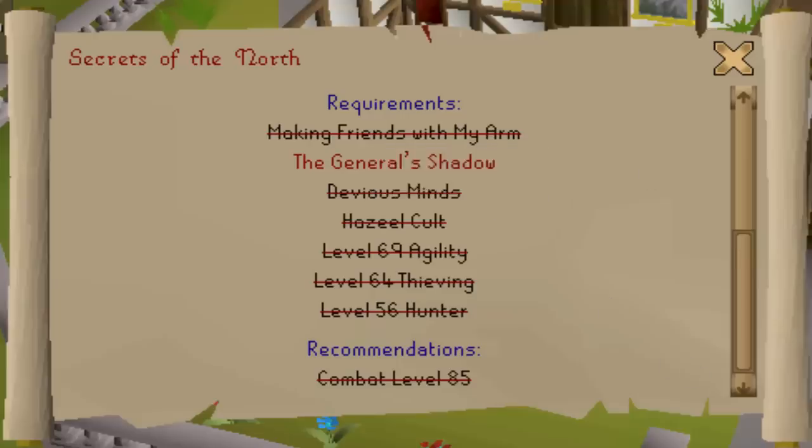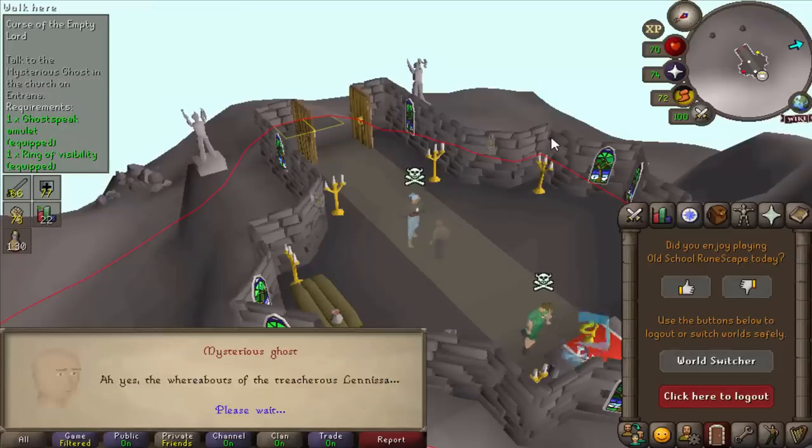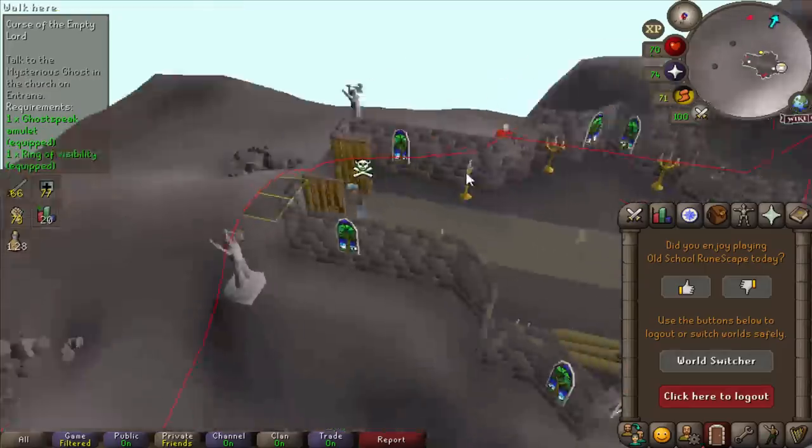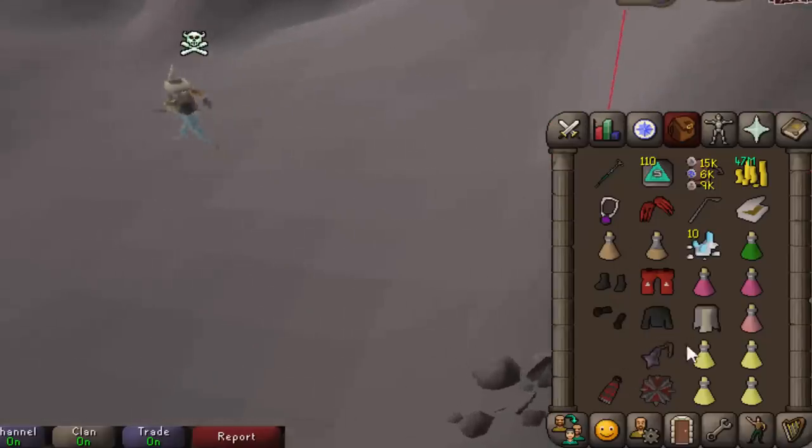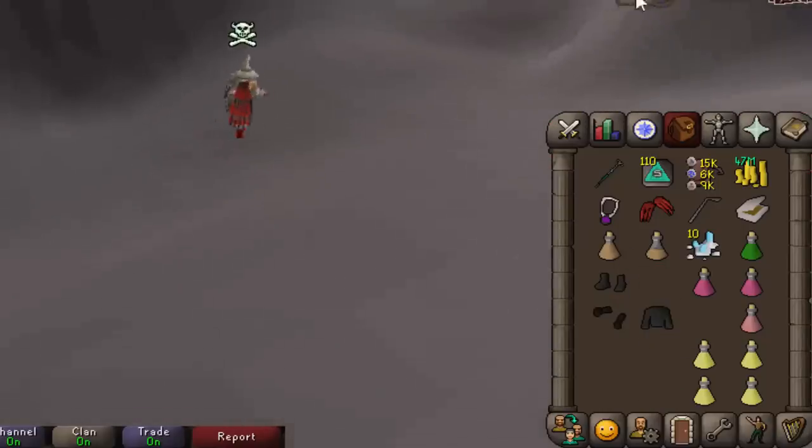The General Shadow — there really is no time to waste. I've got to get full ghostly and do a mini quest. I am the reason that naked people get attacked in the world — look at me go, mate, I'm risking 300 mil.